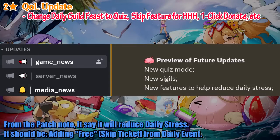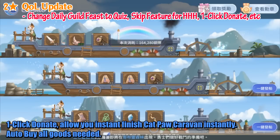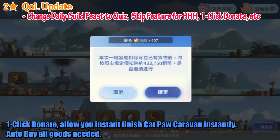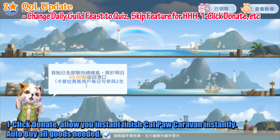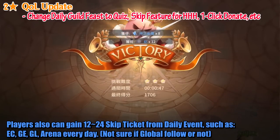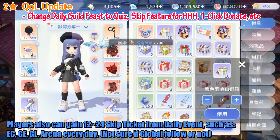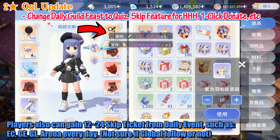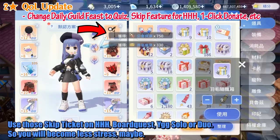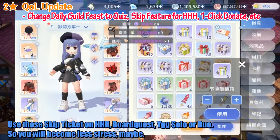From the patch note, it says it will reduce daily stress, which should mean adding free skip tickets from daily events. One-click donate allows you to instantly finish Cat Paw Caravan, and there will be auto buy for all goods needed. Players can gain 12 to 24 skip tickets from daily events such as Extreme Challenge, Guild Expedition, Guild League, and Arena every day — though not sure if global will follow. Use those skip tickets on Helheim, board quests, and Yggdrasil solo or duo, so you will become less stressed — maybe.